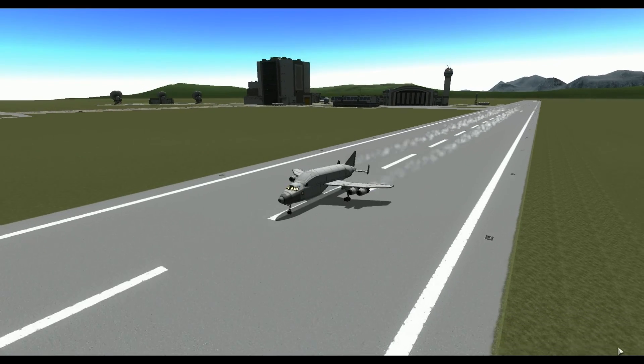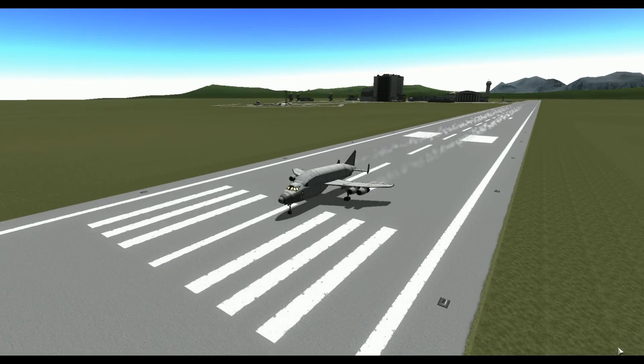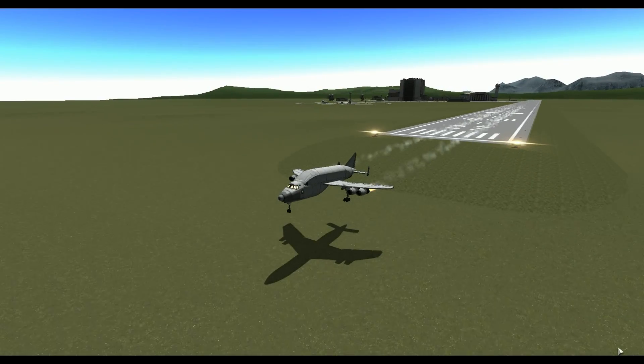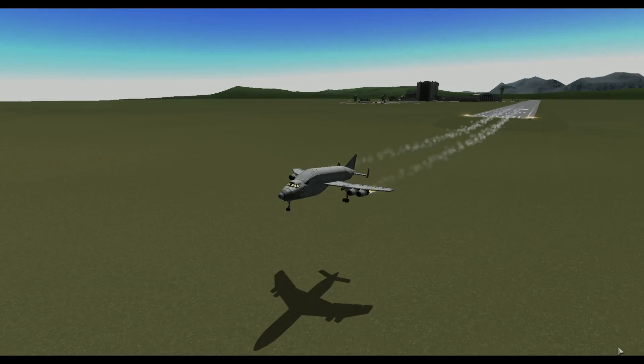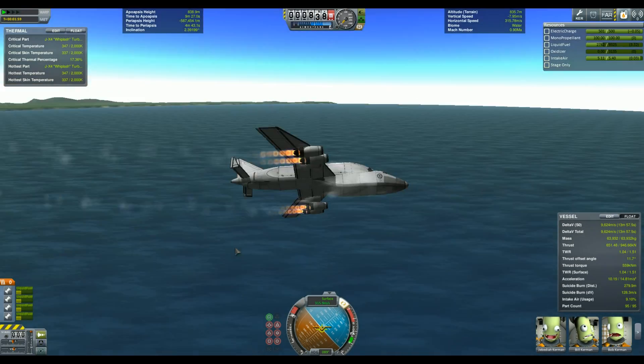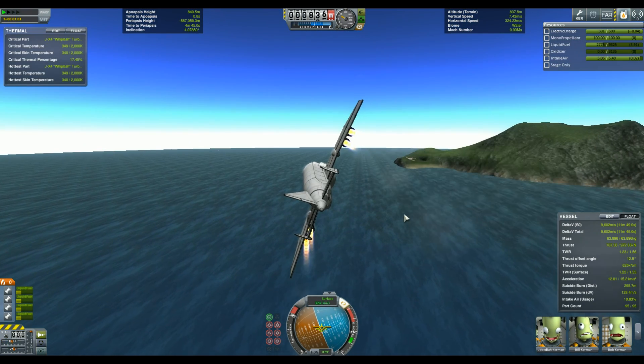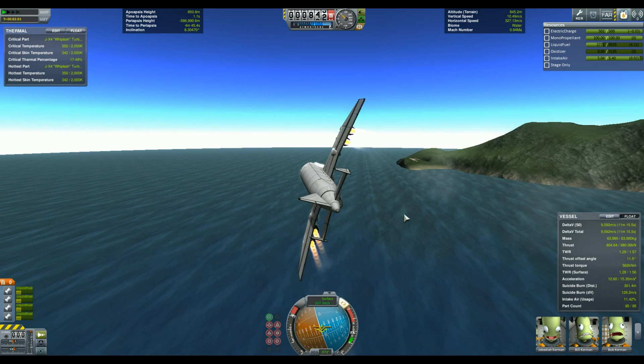The real Beluga only has two engines and can reach speeds up to Mach 0.82. Mine has an additional set of engines because otherwise it wouldn't take off, and it does go a little faster. I managed to keep it mostly stock apart from the cargo bay door, which is a standalone part I'll link in the description of the video.